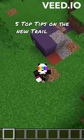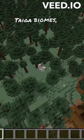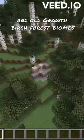Five top tips on the new trail ruins. Tip 1: These structures generate in pretty much all taiga biomes, and they also generate in jungle and old growth birch forest biomes as well.